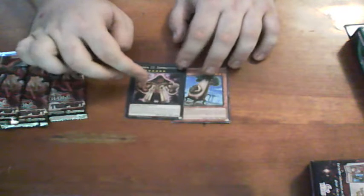Let's see what we get for our promos. We got our packs here - we got Baboon and Number 22 Zombie Stein. Let's go to this side and open our first pack.